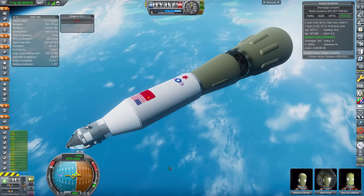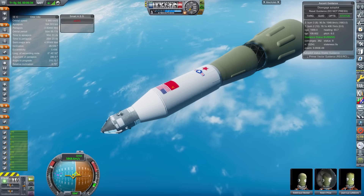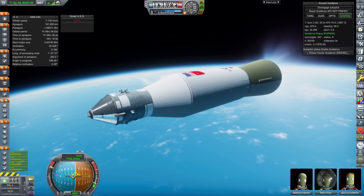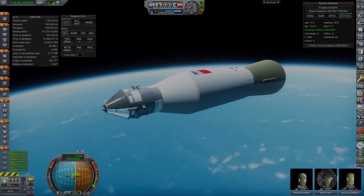I didn't check just how much the first three stages can get to low Earth orbit, but with a considerable amount of fuel left in the third stage, it's certainly going to be a lot more than just the Lunar stack. So the story here is, if you want to go Soviet-style, maybe pack a few American engines.